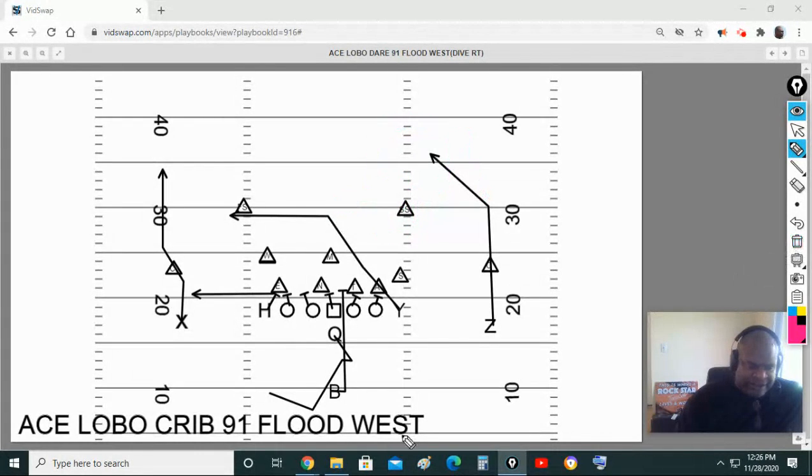So there you have it — ace lobo crib 91 flood west. Everybody on offense listens to exactly what they need to hear: ace is the formation for everybody, lobo is the protection for the offensive line, crib is the play action for the running backs and tells the line to be lobo aggressive, and 91 is for the frontside receivers. On a flood we need a third route, and in this scenario you guys will alternate.